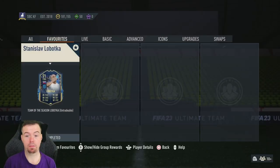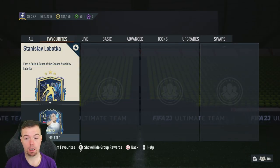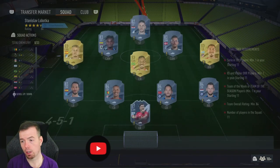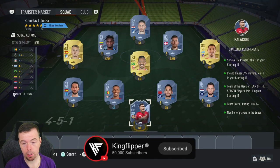Outside foot shot trait as well. Milinkovic-Savic has come out, so there'll be a good link there if you've got a decent midfield — just bear that in mind.